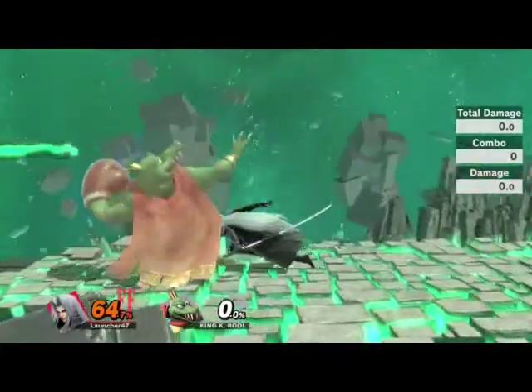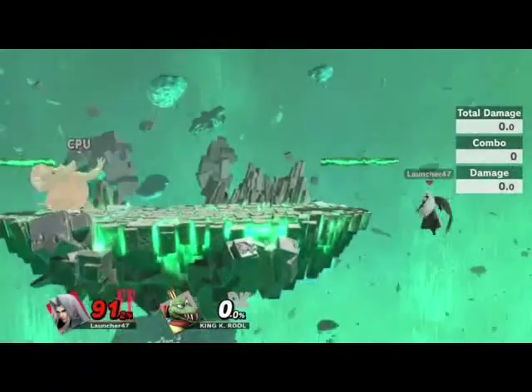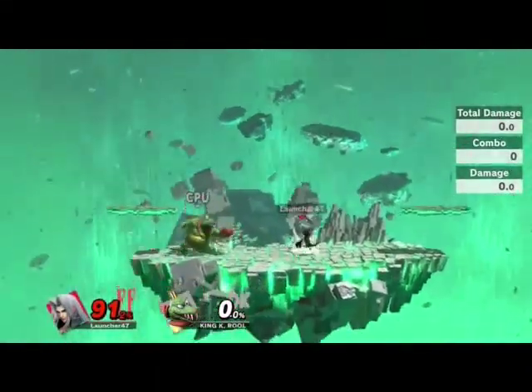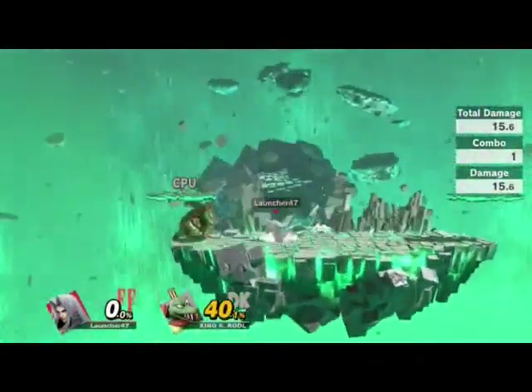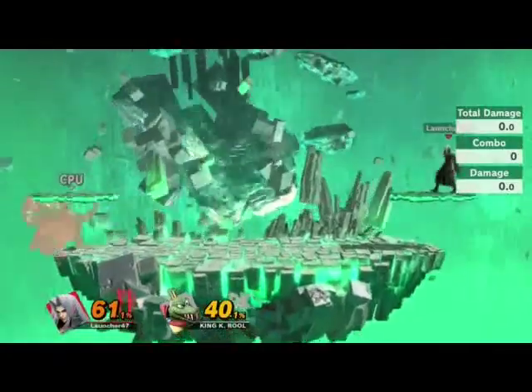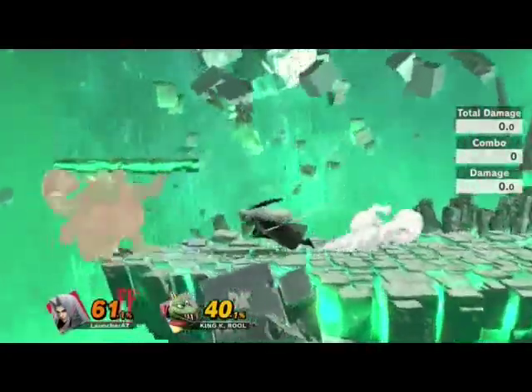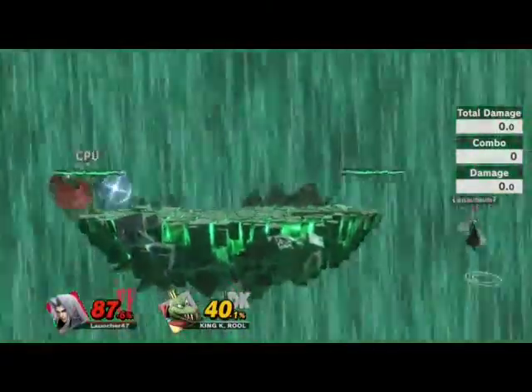This next one's probably gonna kill me. There we go — barely living. One, two, and three. We get three jumps. That was a way to use it. Let's tech roll back. His side B is okay. His neutral B is probably gonna be the main way of killing. You can kind of do the side B in the air.